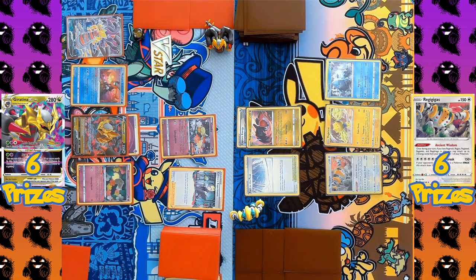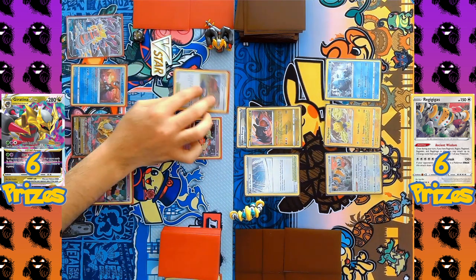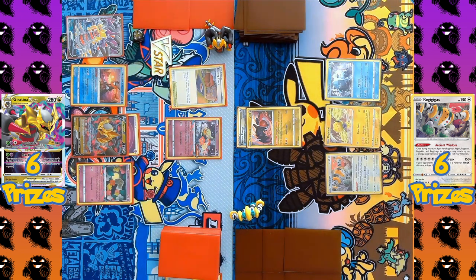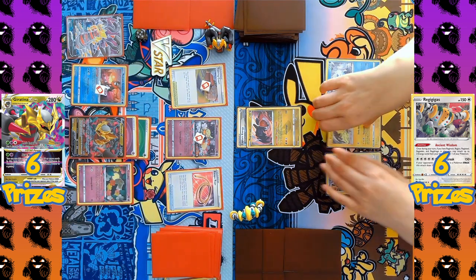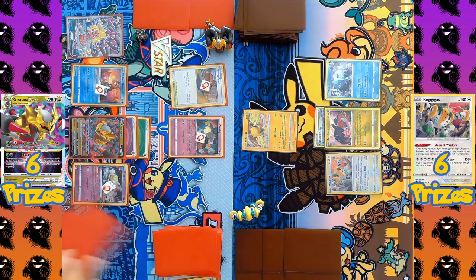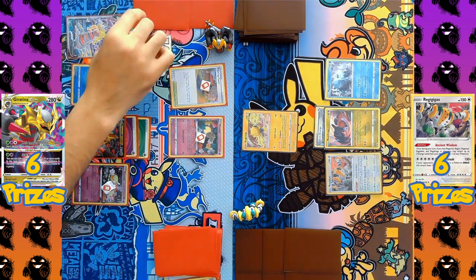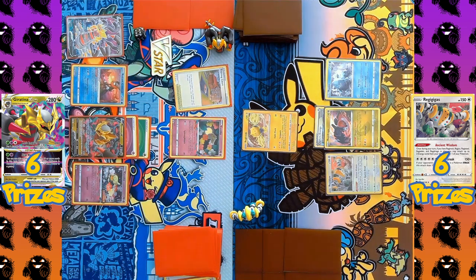Giratina opens its next turn with Colress's Experiment, looking at the top five cards, keeping three and sending two to the Lost Zone — now at four cards. Training Court is played as the new stadium, bouncing Path to the Peak and recovering the discarded Grass Energy. Comfy uses Flower Selecting again, followed by Radiant Greninja drawing two more cards. An Escape Rope is played, forcing both players to swap their active Pokémon. Regieleki comes up for Regigigas and a second Comfy comes up for Giratina, also activating its ability — bringing the Lost Zone to six cards. No attacks yet.